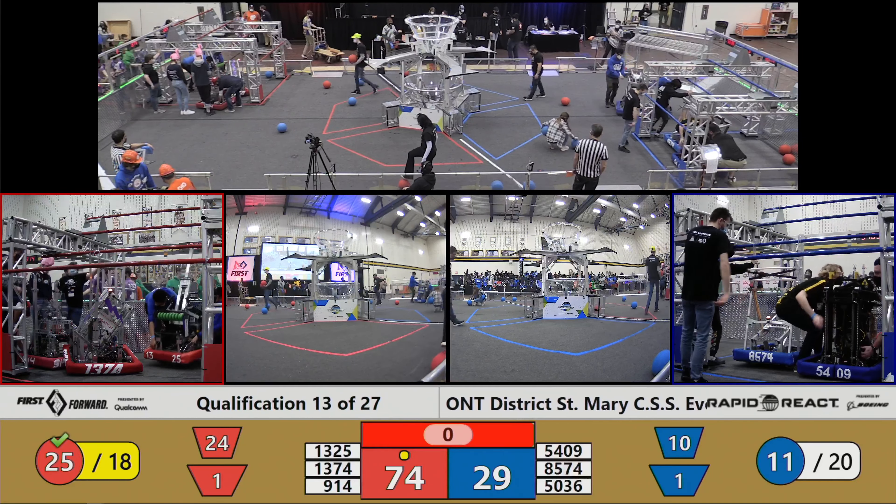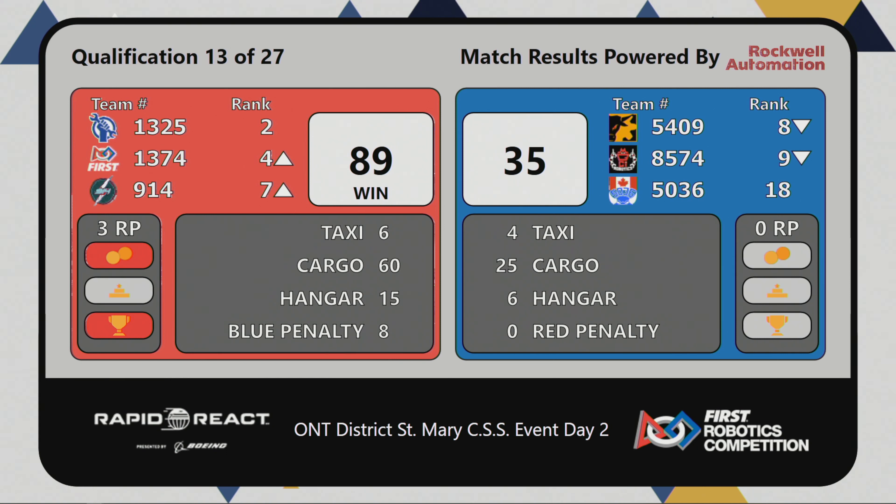We've got scores for you. There you have it, folks — Red Alliance with the win, 89-35. A 3RP match for the Red Alliance. That's going to push 1374 into the fourth Alliance position. 1325 continuing to hold at two. All right, folks, let's do this.